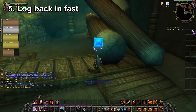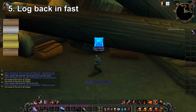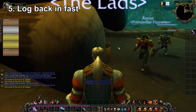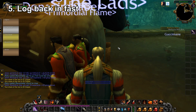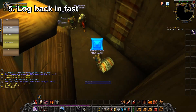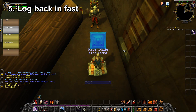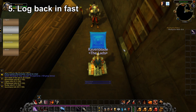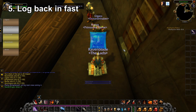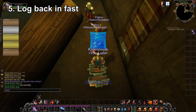Wait on that server list screen and never take your eyes off it. Wait for your server to go green, then double-click the server name as fast as you can — don't click it and then click 'enter world', just double-click the server name directly. You should be able to get straight back into the server without a server queue. I do it exactly when it goes green and I've never been stuck in a queue after a server reset.